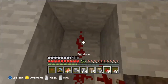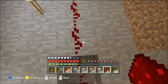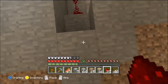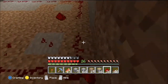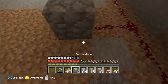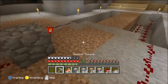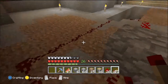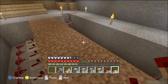Now we need to connect this — go out seven blocks, one two three four five six seven, and then start going across to the other side. Then you put one there, then put a block and then a redstone torch there. Now you need repeaters going like this, and you have to place it facing this way or it will not work.